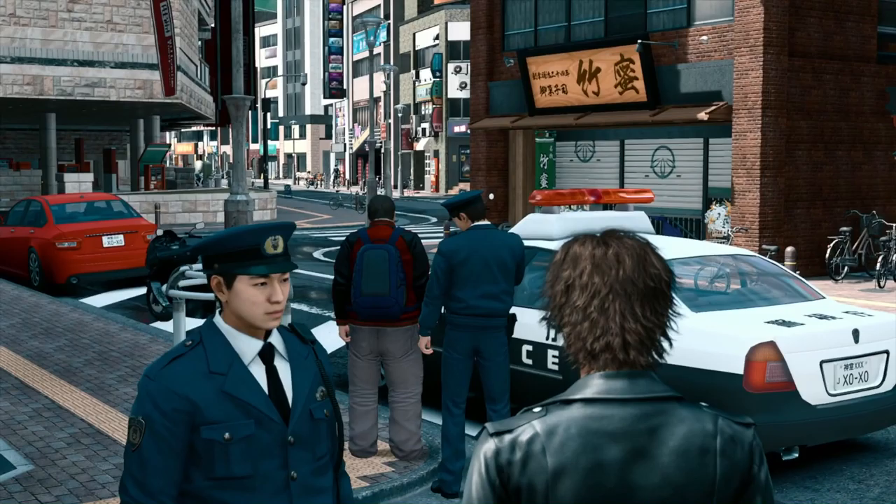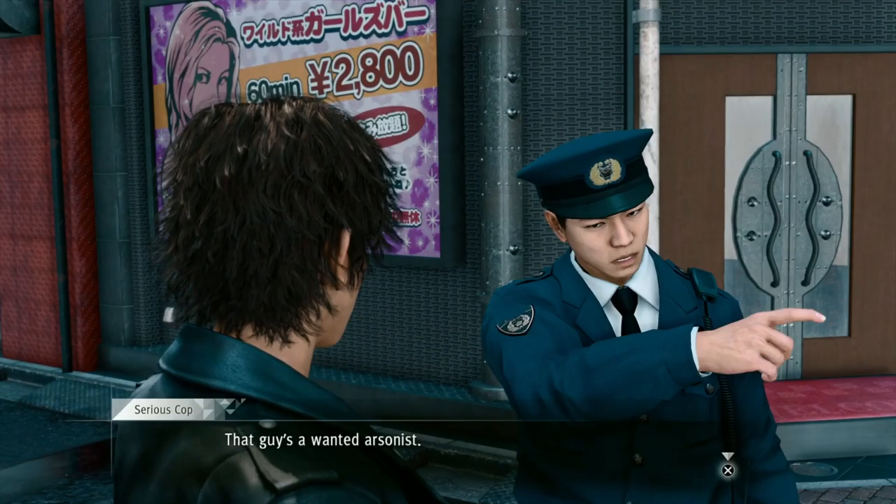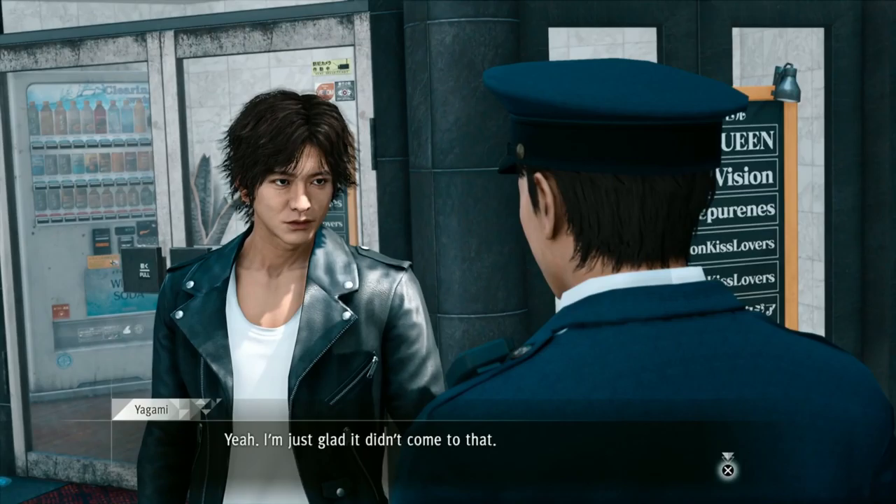We're just gonna go in our way. That was kinda dumb — I was missing all of my punches while he was on the ground. She has random money yet again — I'm starting to wonder if maybe I shouldn't be doubting her. 'Thank you for calling us. That guy's a wanted arsonist. We can't let Little Asia go up in flames ever again.' Has this happened in any Yakuza games that I've played yet? I can't remember.